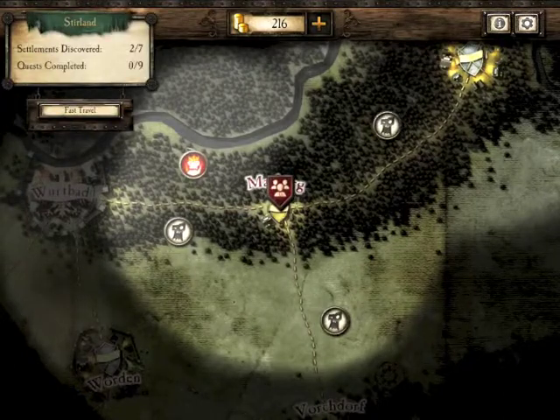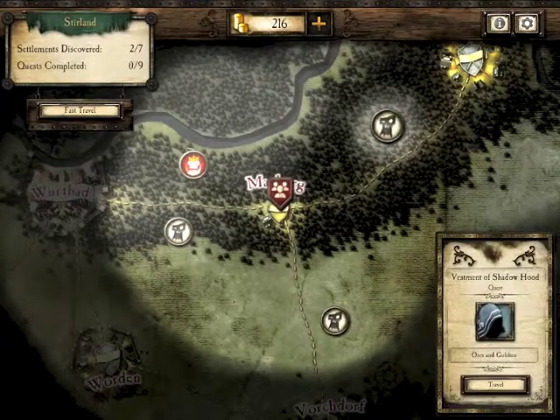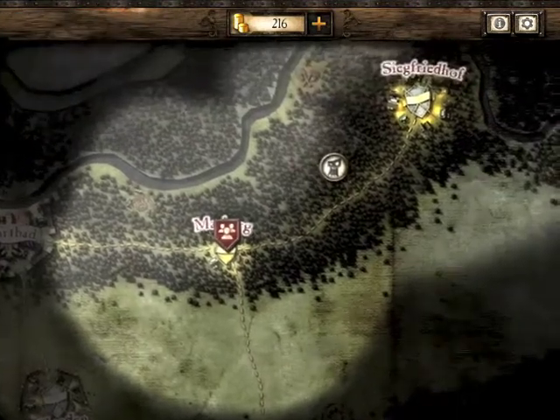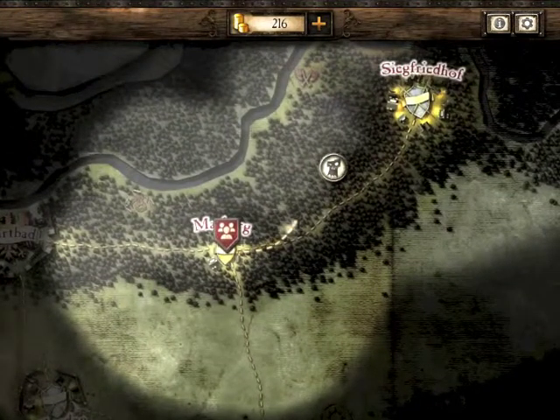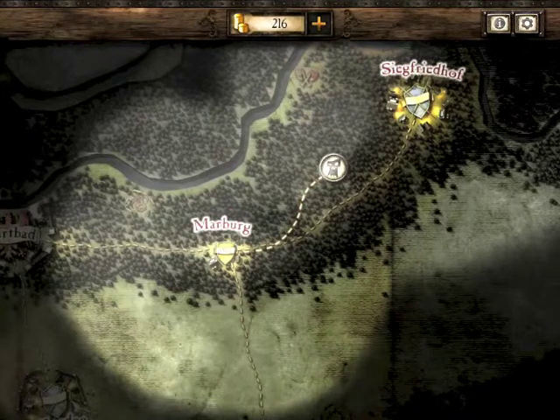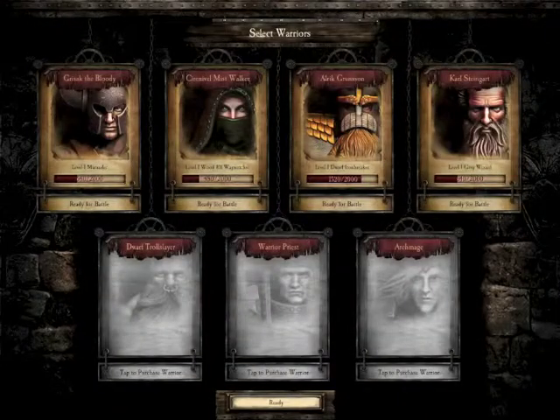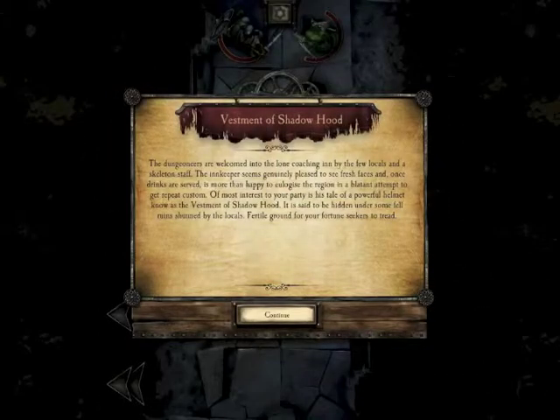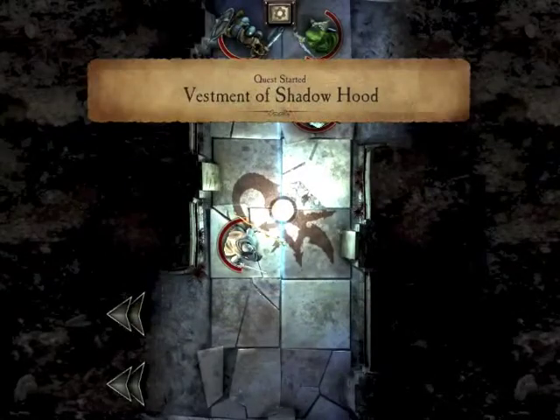In the last dungeon I got beaten up in a few places. The red quest is associated with that town and there are some side quests in white. We're going to do the Vestment of Shadowhood. This is part one of three - I thought it'd be quite straightforward but it's actually quite a lengthy adventure.